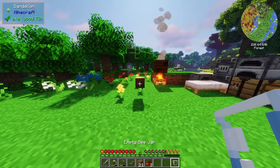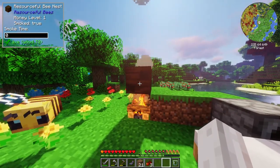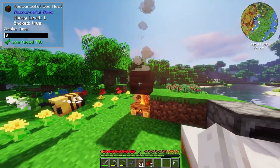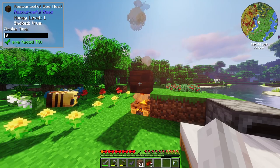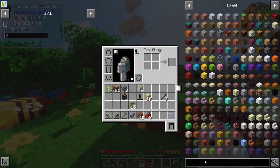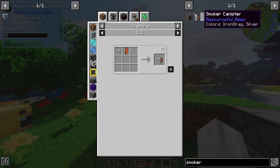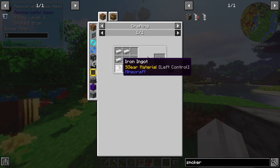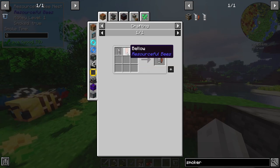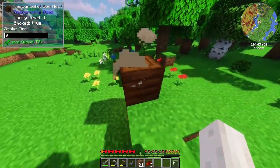Alright, here we go — the bee is here. Bee will grab pollen and then should go in here. Honey level one. And it says smoke time zero. I was told the campfire would work, but I'm a little scared. The other option is getting a bee smoker, which uses a canister. The fact that the campfire is part of the recipe, I assume it would work.